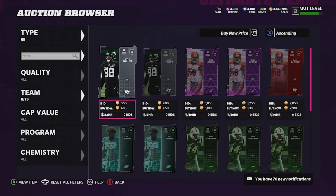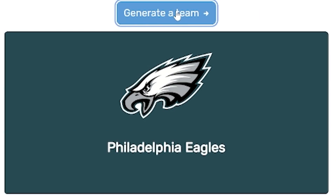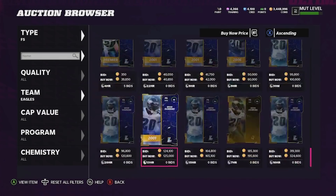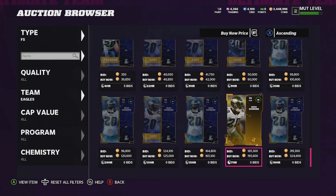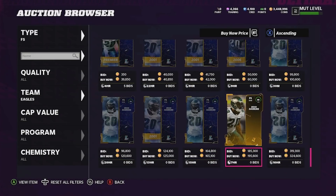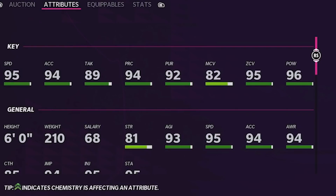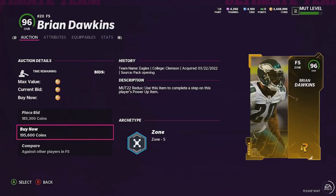Back to our generator — now we're going to be getting a deep free safety card and that's going to be from the Philadelphia Eagles. The Eagles free safeties — it's obviously going to be Brian Dawkins, there's nobody else that comes close. We're going to splurge here on the redux 96 overall B-Dawk. The card has 95 speed and 96 hit power — the only thing it's lacking is man coverage, but otherwise this is a really good card. We'll go ahead and scoop this up.